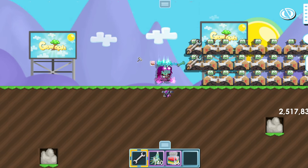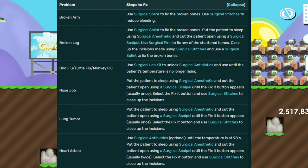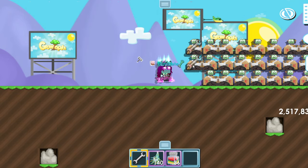Now I'll show you actually how to do surgery. If you're new, you can use the Growtopia Wikipedia: use the ultrasound, then use lab kit to see your problem. Let's say your problem is broken arm — the Wikipedia tells you exactly what tools to use. I used to do this for a while until I just learned how to do surgery without it.